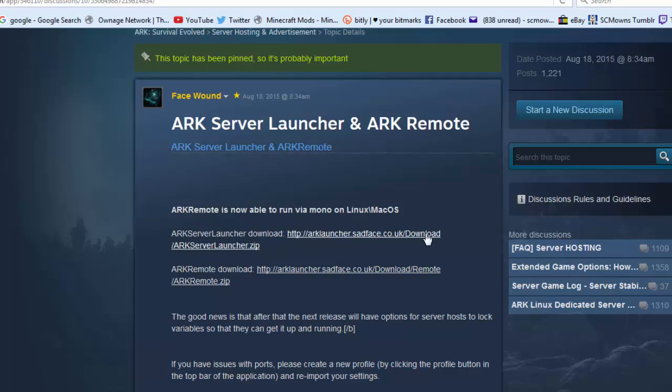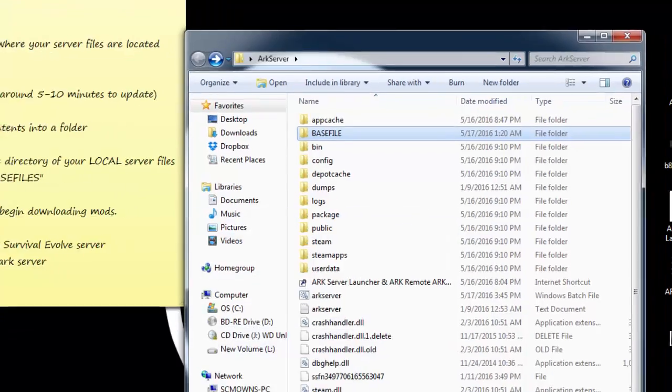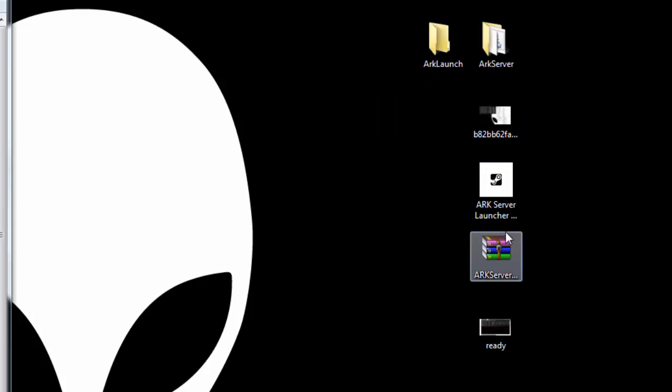To find the ARK Server Launcher, check the description — I'll leave the link to the Steam forum post created by 'FaceWound.' Download the ARK Server Launcher from there. You do not need the ARK Remote — that's only for paid external hosts who need to remotely access their server. Since we're hosting locally for free, we just need the launcher. Create a new folder called 'ARK Launch' or whatever you prefer. This is where you'll be launching and maintaining your server.